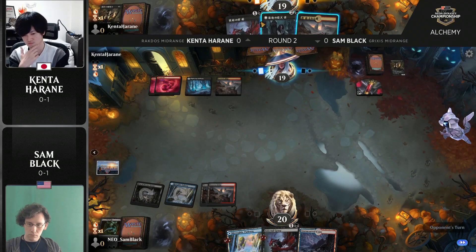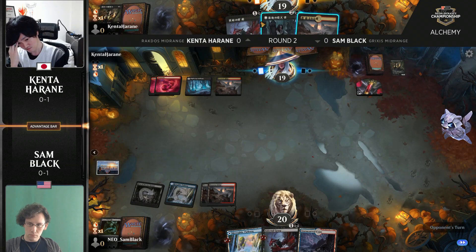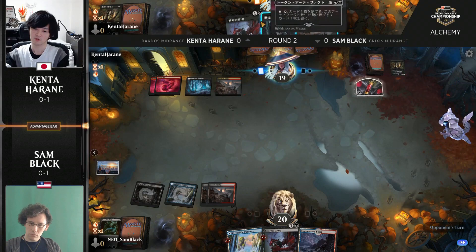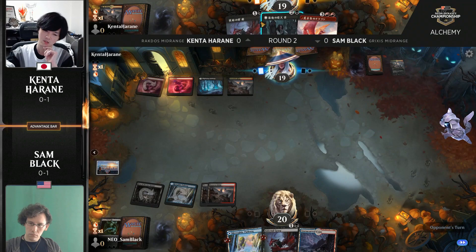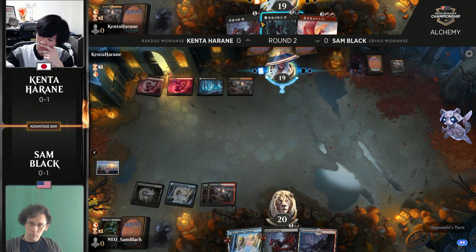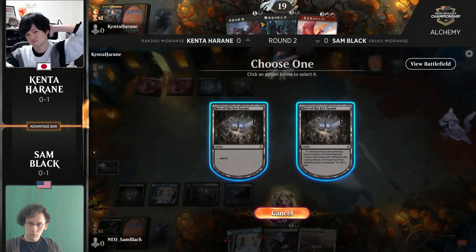The Hive of the Eye Tyrant on Sam's side is certainly valuable in these grindy matchups — once both players have expended resources and start trading off, it deals the final points of damage. Kenta has a Blood token available to fix draws if he starts flooding. At the moment it's pretty even: both players have one removal spell and one threat. However, Kenta decides against casting the Graveyard Trespasser — he's going to switch it to nighttime and pass the turn back to Sam Black.